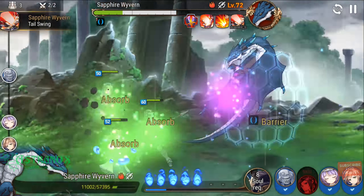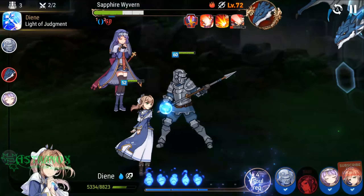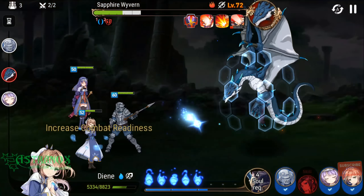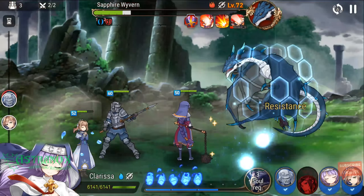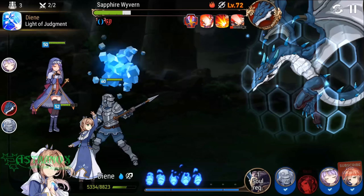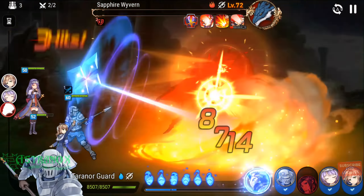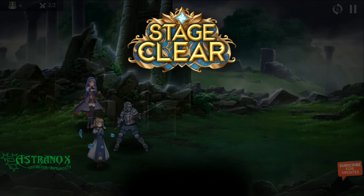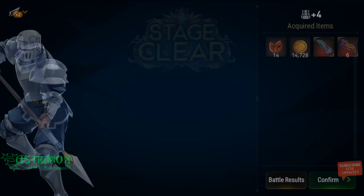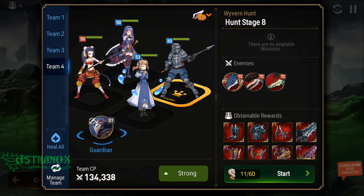The tail swing removes all buffs on the team. All you really need is to be able to break it before the wyvern goes again, but it reduces its speed considerably so you have plenty of time, assuming you have enough damage. If not, it's going to do a big attack that's going to deal a huge amount of damage.